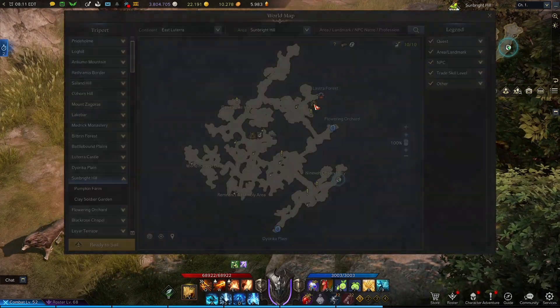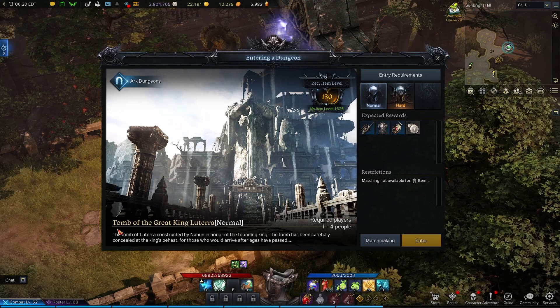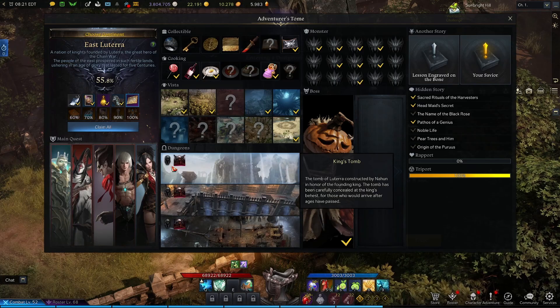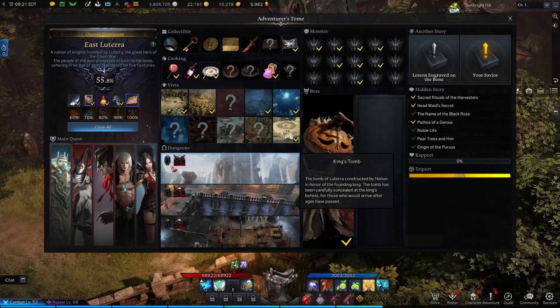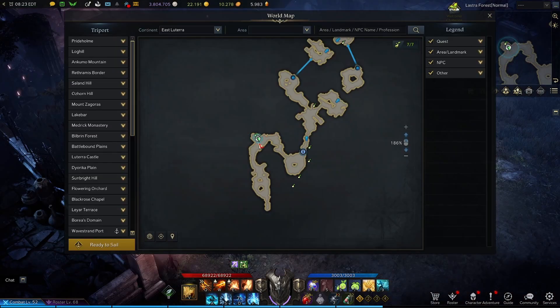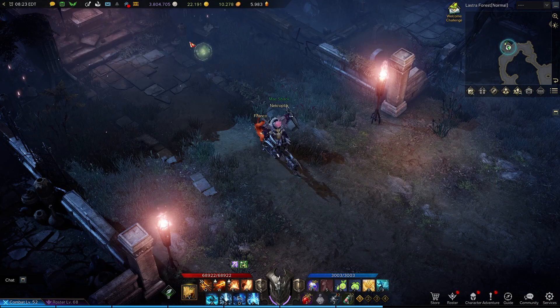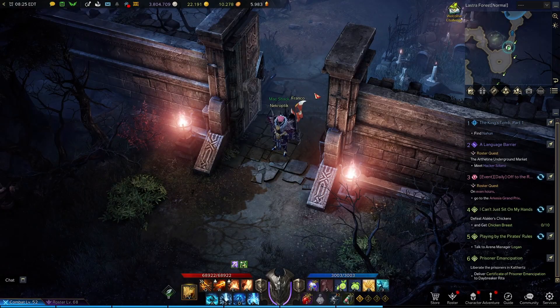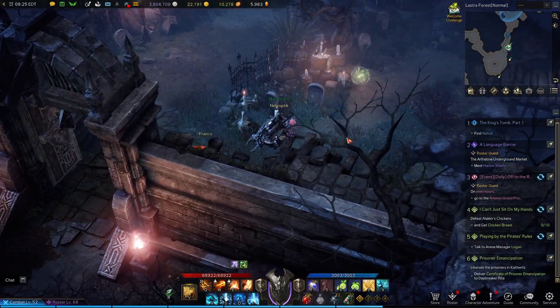Now let's head back to the Clay Soldier Garden. We'll be starting the Tomb of the Great King Lutera. Before we head in, just a quick reminder to check your Adventurer's Tome to see if you need a specific difficulty. Once inside, we're simply going to make our way along the path. Once you get to this little nub right here, you'll check it for a Makoko seed. You'll open the moon door, and as soon as you walk through, if you take a small right, you'll find a seed.